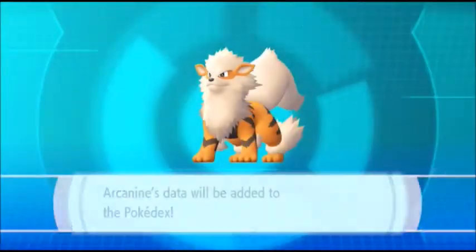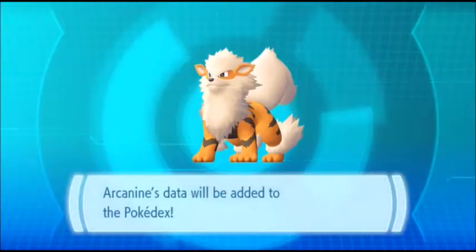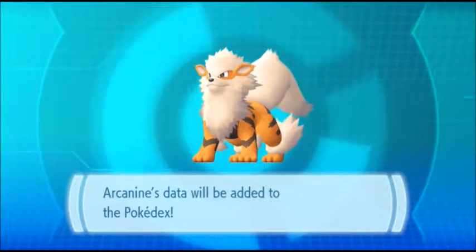And there you go, voila! Arcanine is what you get in the Pokemon Eevee version, and in the Pokemon Pikachu version, I believe it's a Persian who you get.